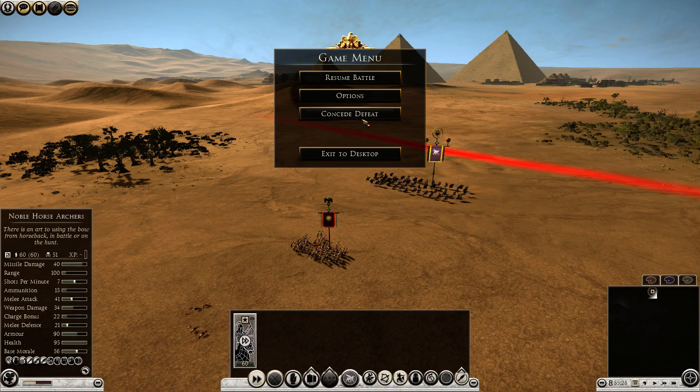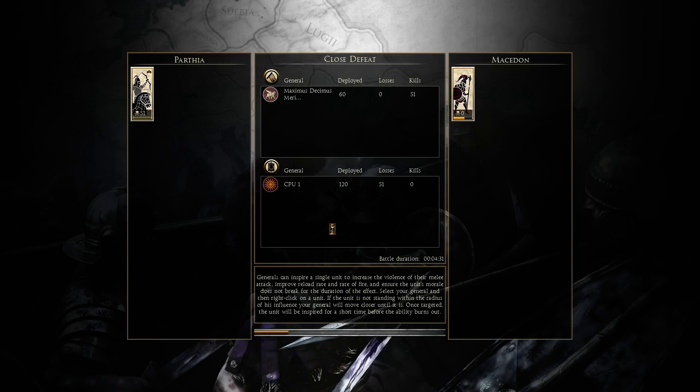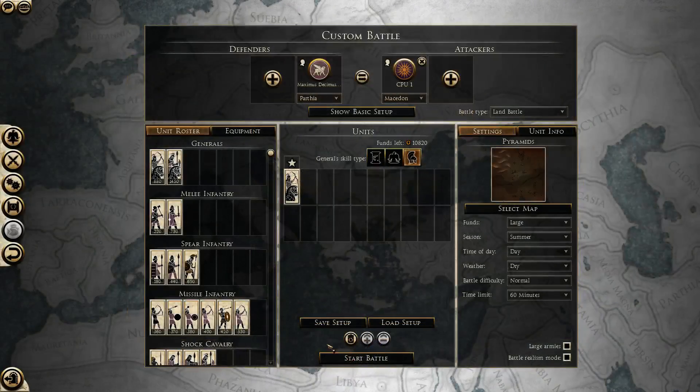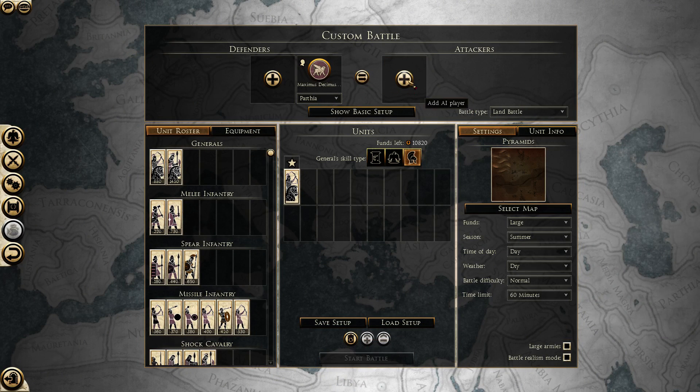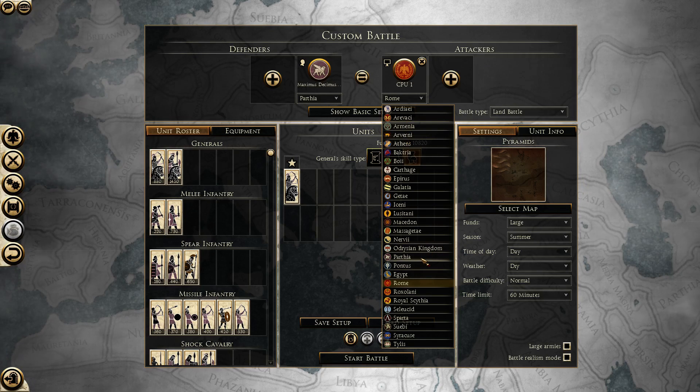In a scenario where you don't necessarily want reduced accuracy and range would be against other skirmishers. That will mean you get off fewer volleys while the opponent gets off more volleys and is more accurate, if you are using heavy shot and he isn't.